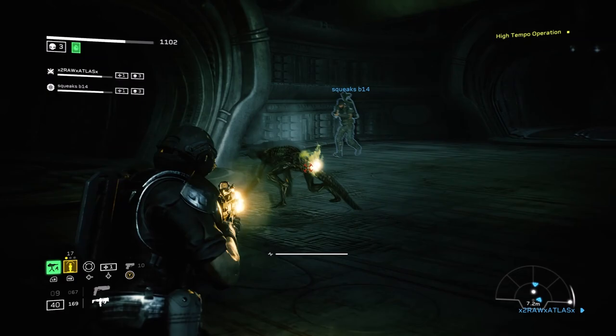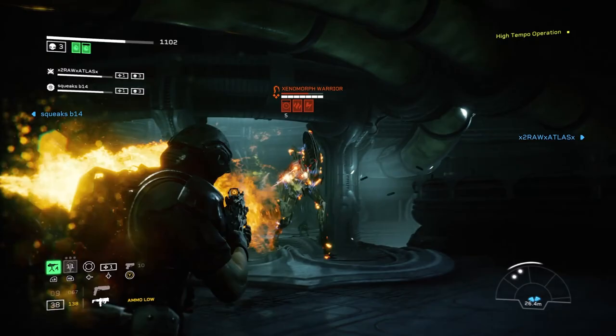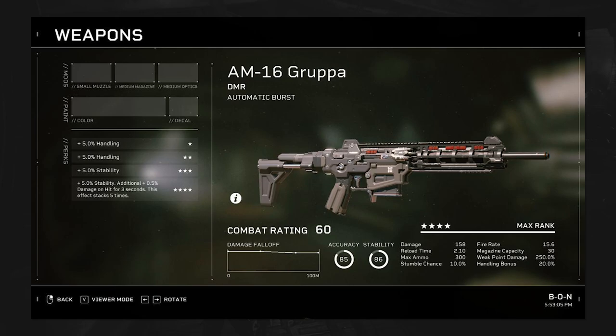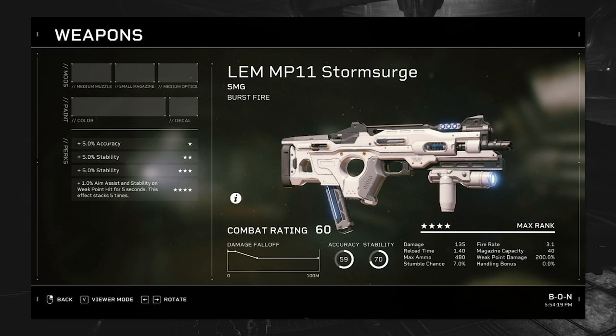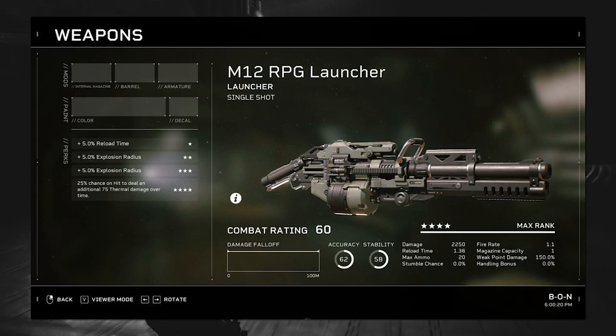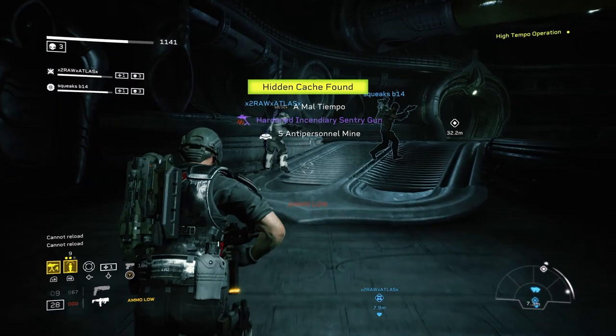In addition to hidden caches, there are also weapons you can only get as mission rewards, and you have to play on Intense or higher difficulty. We have the Kramer assault rifle, the AM-16 Grupa which is a DMR, the LEM MP11 Storm Surge which is an SMG, the Type 76 auto shotgun — which I have and it's really good — the Type 78 burst pistol which is a handgun, and finally the M12 RPG launcher for the Demolisher.